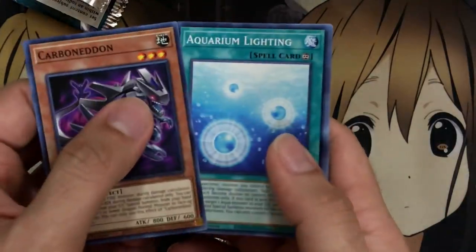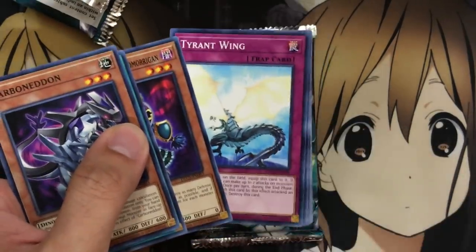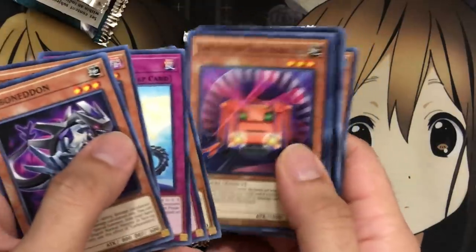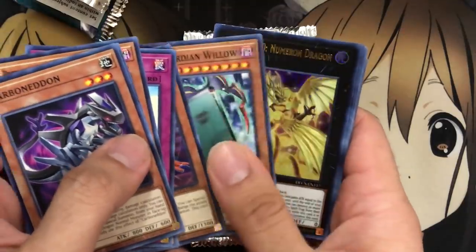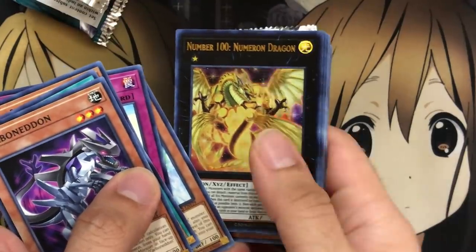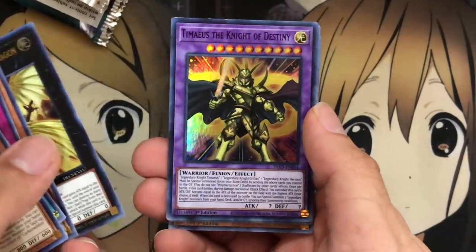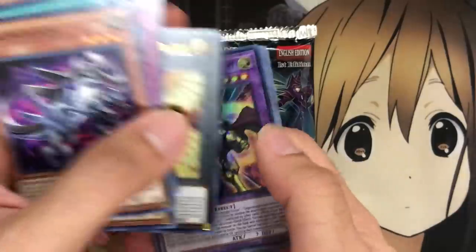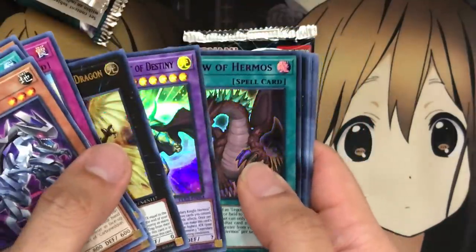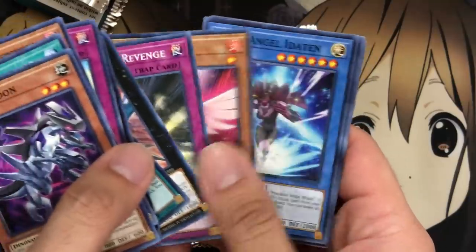Let's see how we do with these packs. We have Carbonet — not bad, a reprint as well. Prediction Princess. Construction Train Signal Red. Flower Cardians again. We have another Number 100 Numeron Dragon — pretty good pull. And we've got Tamias the Knight of Destiny; the purple foiling blends very well. We also have the Claw of Hermos — good Legendary Dragon reprint cards all throughout this set. Raid Raptor Blade Burner Falcon and some other Blackwing support as well.